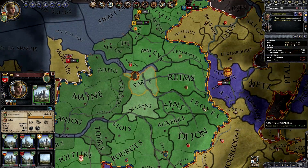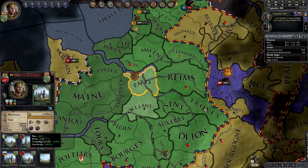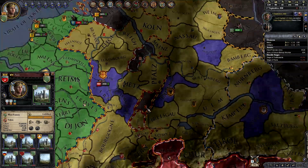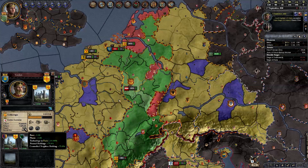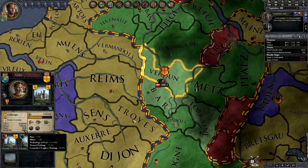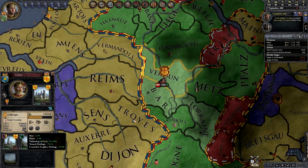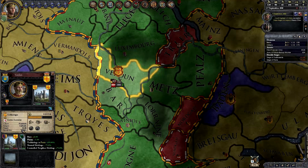If we take a look at that, Paris has 1, 2, 3, 4, 5, 6 holdings. 6 times 50% is 300% — that's where that own realm 300% comes from. If it is a neutral holding, say a neighbor that's of the same religion as you, you're going to have a modifier of 25% per holding. 3 times 25 is going to give us neutral holdings plus 75%. Notice that since this is bordering my own realm, we get on top of that a controlled neighbor holding — an extra 75% because it's next to our realm. If we go one county further, we're still going to see the neutral holdings, but not that controlled neighbor holding.